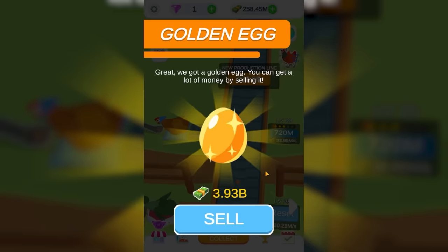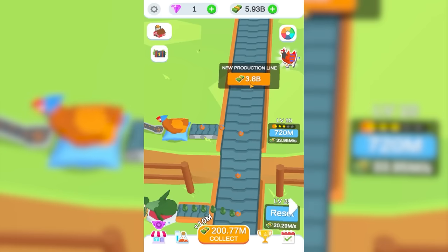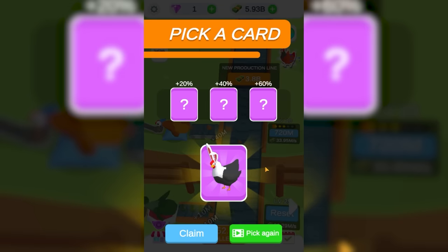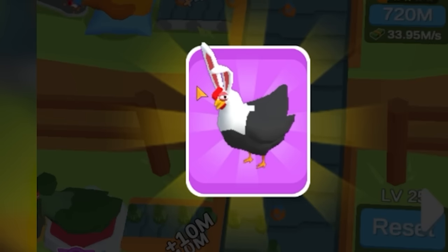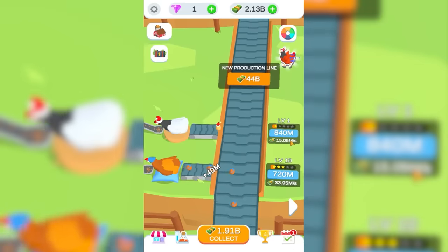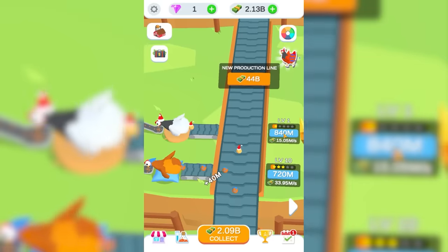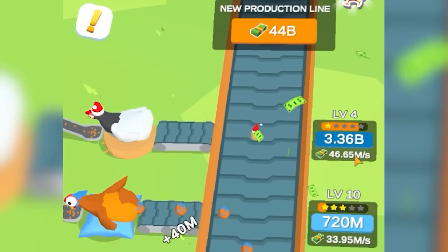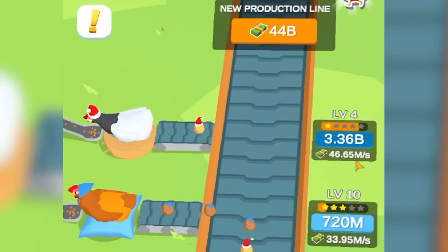Golden eggs are worth 4 billion now, so that's going to help me unlock a new chicken. This one's 4 billion all by itself. It's a rapid chicken, but I don't think it has any bonuses and that's not good enough. 20% for Santa chicken — I'll take that. At its base level it's 15 million a second, and we can afford to upgrade that a lot. A few quick levels out of it puts it up to almost 50 million a second.